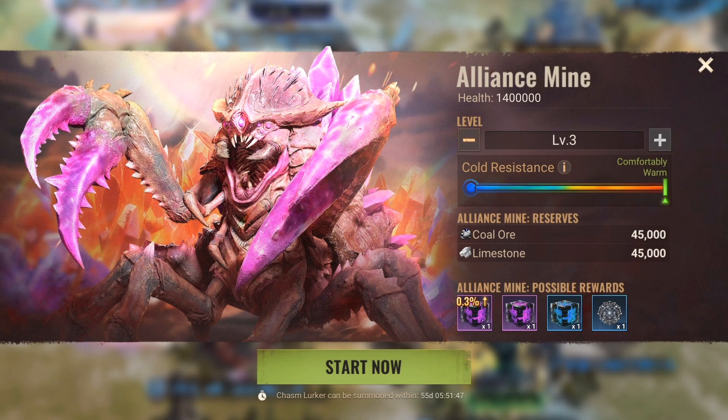Similar to the influencer trap, the Alliance Mine can only be opened by the R4 or R5. But here we already have the first special feature: only one rally can be started to defeat the infected, so one of the strongest rally leads should start the rally on the Alliance Mine.